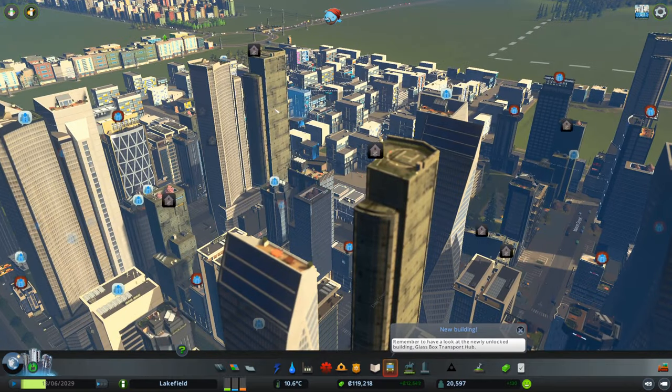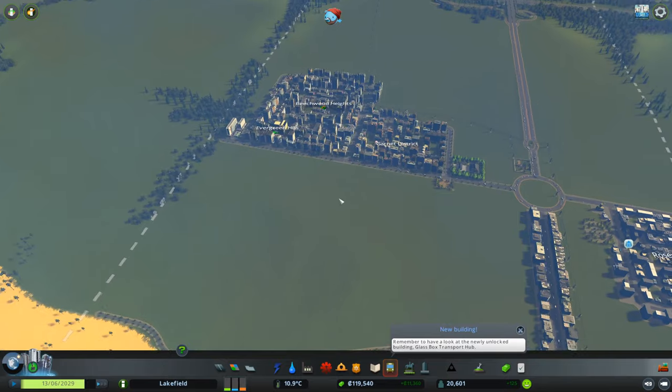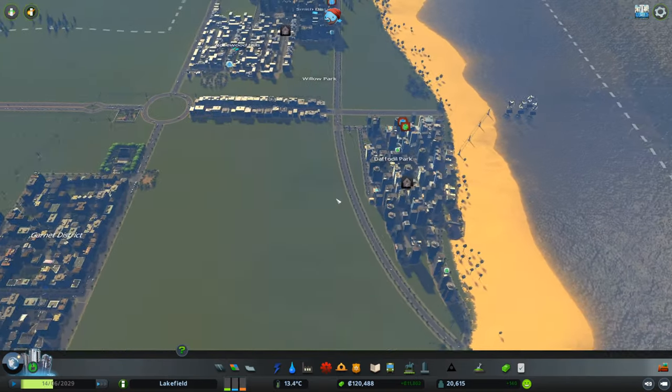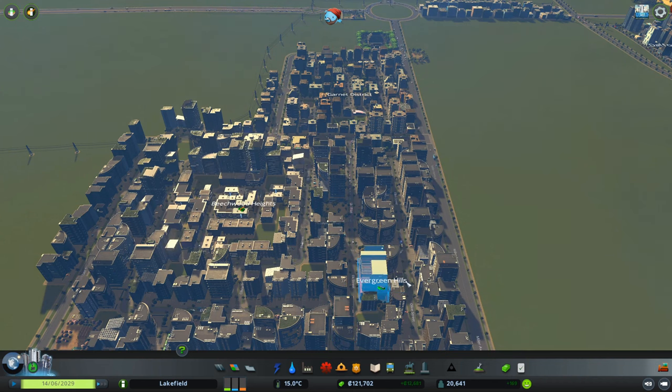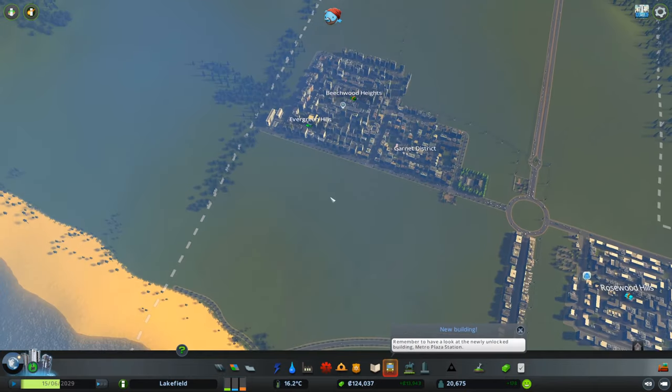A lot of these buildings are abandoned, and that's just because we don't have enough really educated people here, which might mean it's time for us to build a university — which is fun. Build a full campus and everything. We just don't have any universities, I don't think. So maybe a university right here.